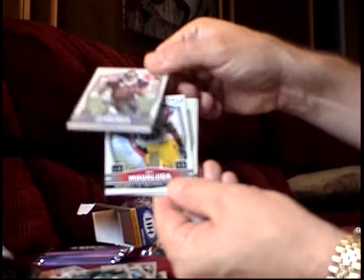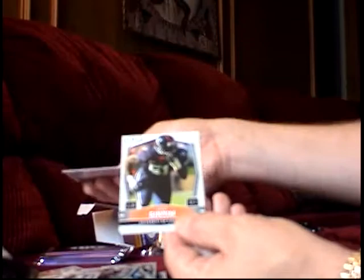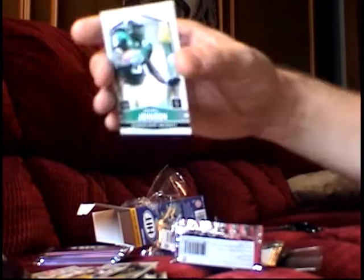Pack six: Rashad Jennings, Maualuga. There's a nice one — Glossy of Sanchez and Stafford together, two top quarterbacks in the draft this year. Clint Sintim. Sanchez and Maualuga — I hate having to say that guy's name, stop giving me those cards. Alright.